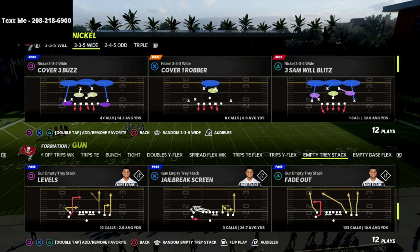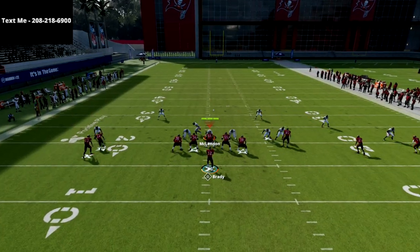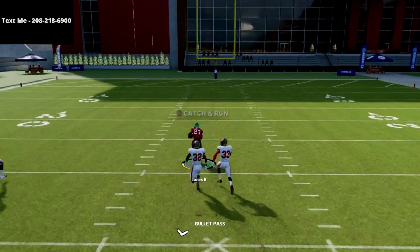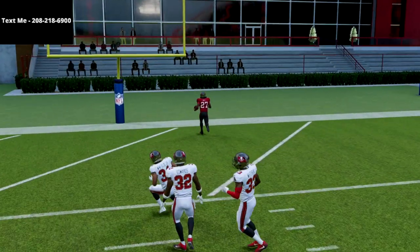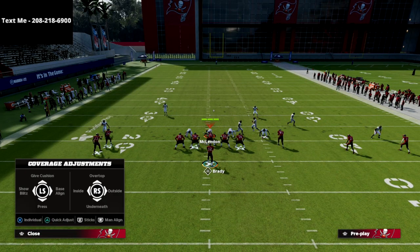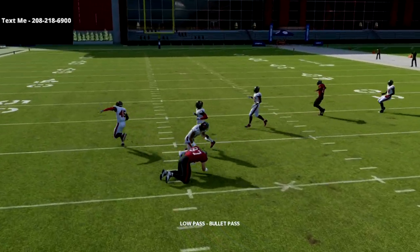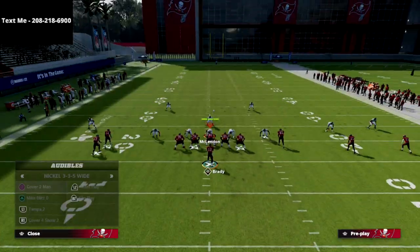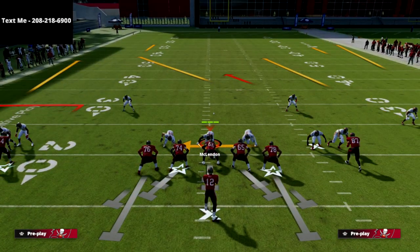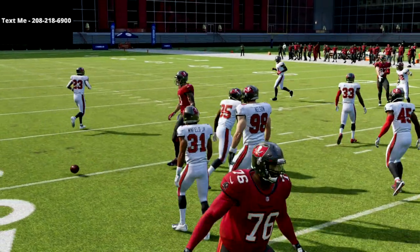With more speed at the slot position — say Chris Godwin — if they come out in cover two man, watch the R1: just inside pass lead this and it'll cook cover two man for a one-play score pretty much every time. They won't be able to run cover two man on you. If they shade coverage over the top, the tight end in-route is open — just low ball it. The square receiver also becomes wide open against shade coverage, so wherever their user goes, throw the opposite side.